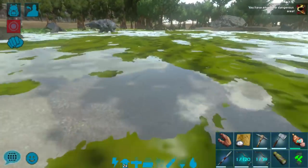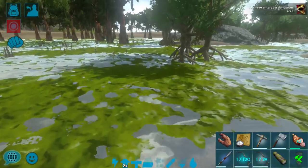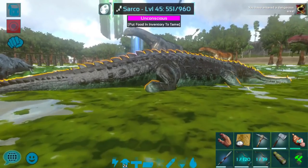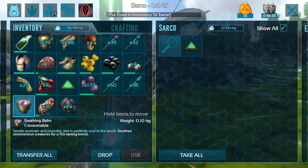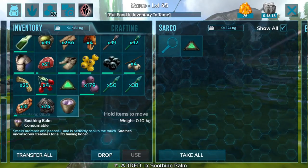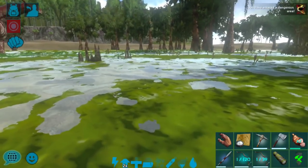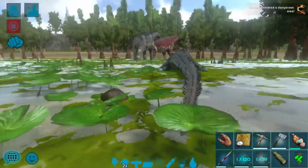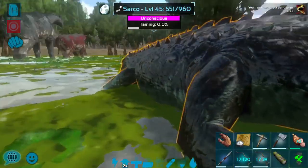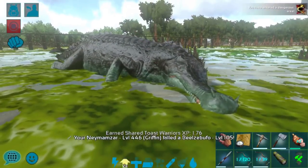Let's go ahead and check this guy out. We should be mostly okay in this area. I do have a soothing bomb which I may not use on this guy just because he is such a low level — kind of hoping to save that for a higher level Sarco. But so far so good, I am pretty darned happy about this, he is looking pretty good.